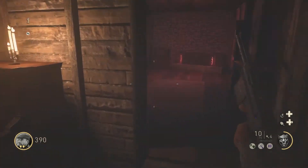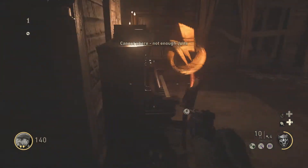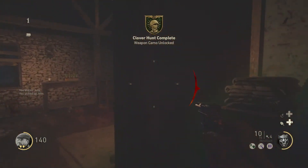The last location is upstairs in the box room. As soon as you walk in right past the stairs, it is going to be right in that doorway. You are going to see me struggle there for a second — the jolts are kind of weird and you can't really place them right on. But there you go — you can see it right there and you get the challenge, and that's it.